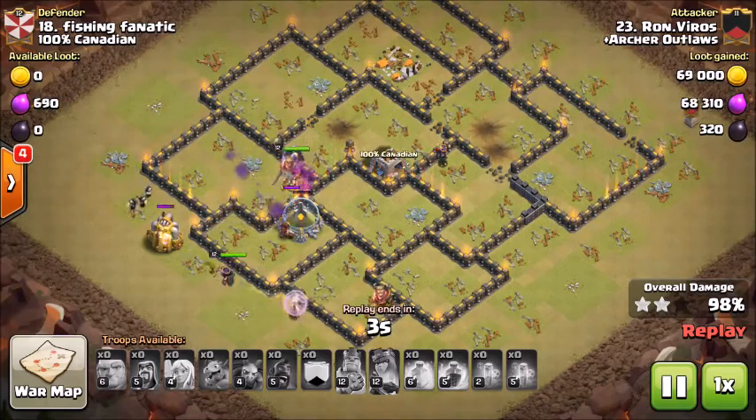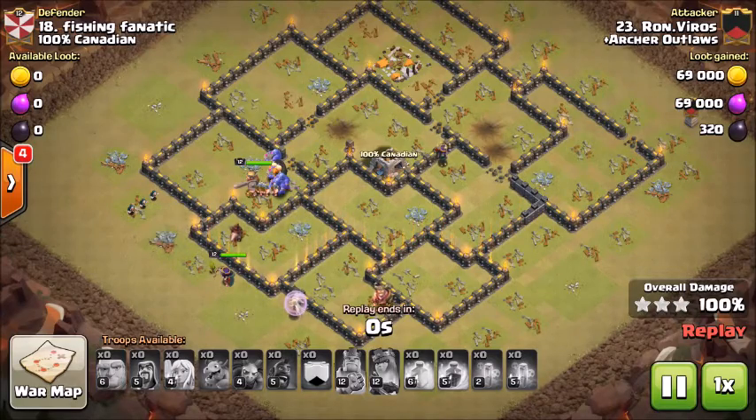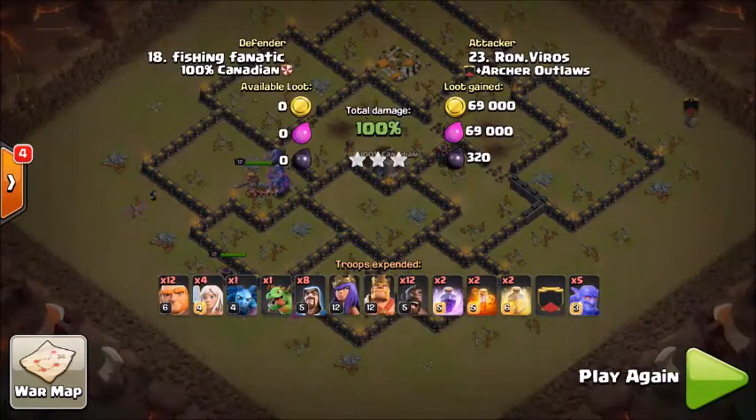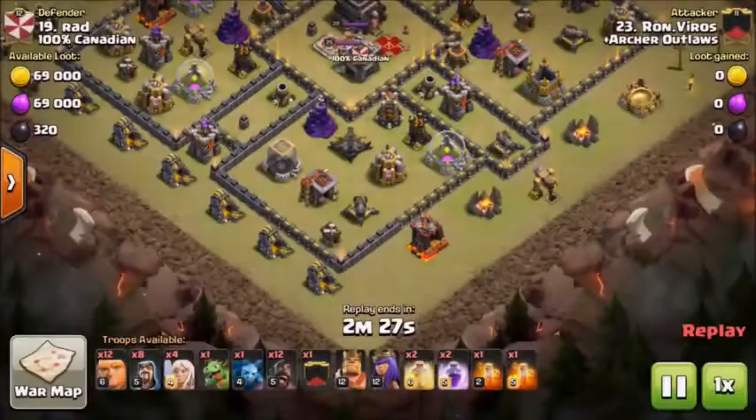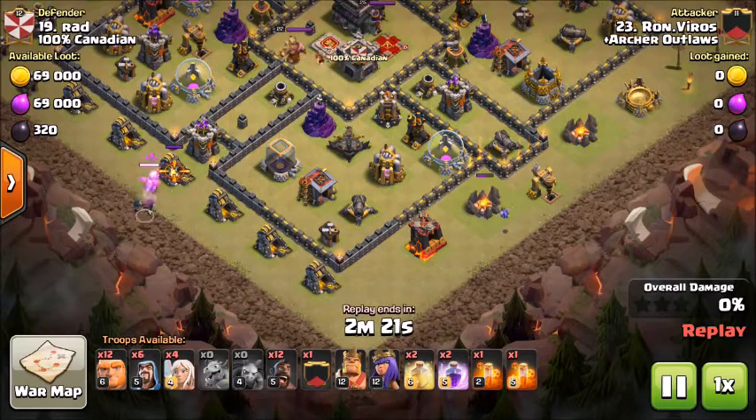Another key is you want to find more boxy bases with a lot of compartments, because it will allow you to plan or predict where your giants will go more easily. If you're going to be hitting wide open moat bases or ring bases, it's not going to be as good of a strategy, because your giants could stray and go off.